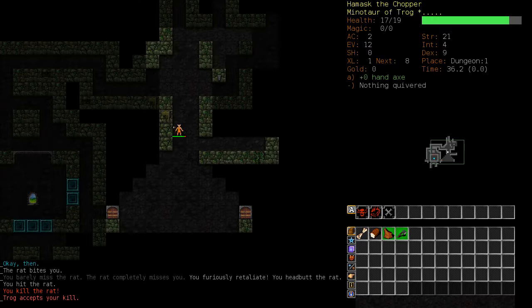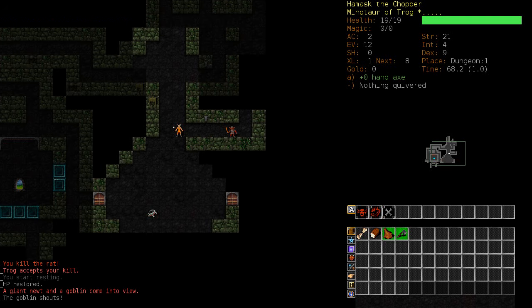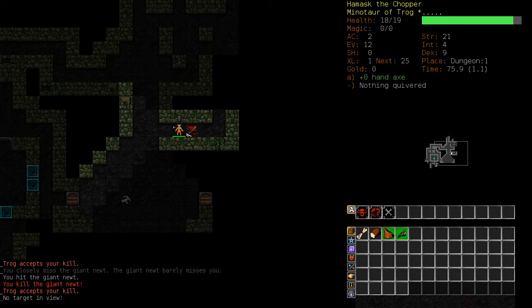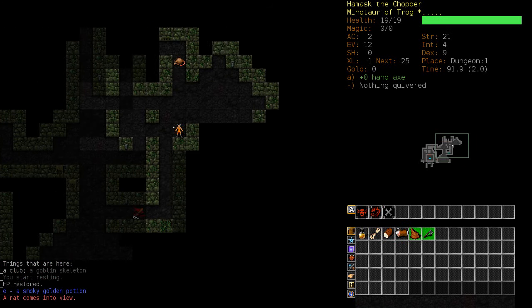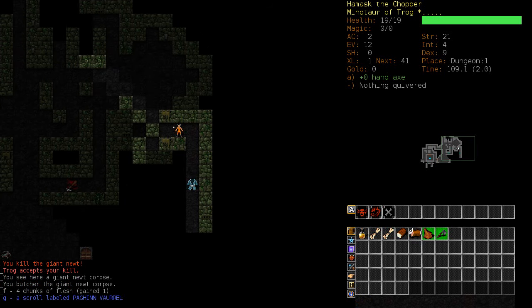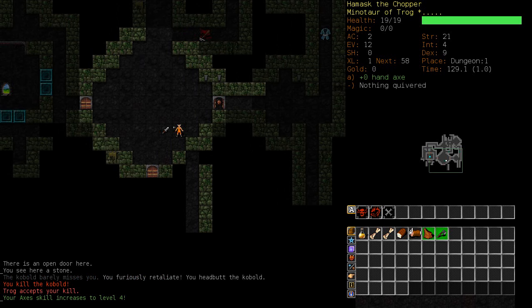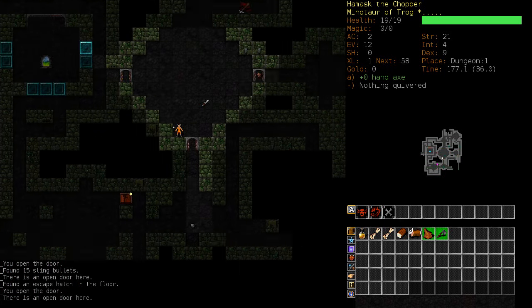I started with a Scroll. Minotaurs have horns, which means we can't wear helmets, but we can wear hats, so it's not too bad. We'll also reflectively headbutt things in combat. Berserkers are ridiculously powerful and probably the easiest class to win the game on. I've won the game as a Berserker before, so that's saying something.